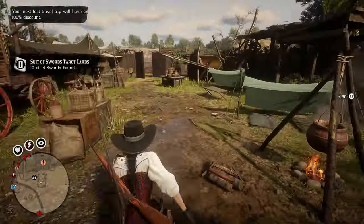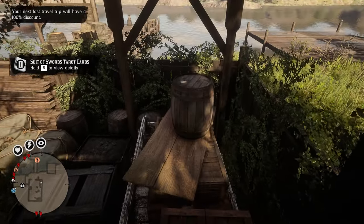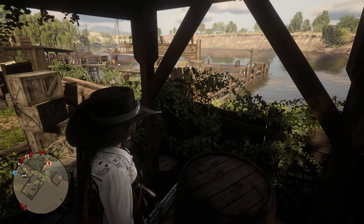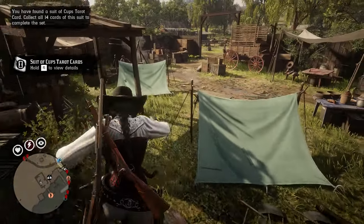In the same area on top of another stack of boxes, you will also find the eight of cups. And that is all for this location — all seven items, quick and easy. Collecting all of them should take you less than five minutes.